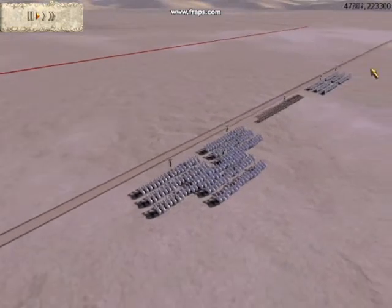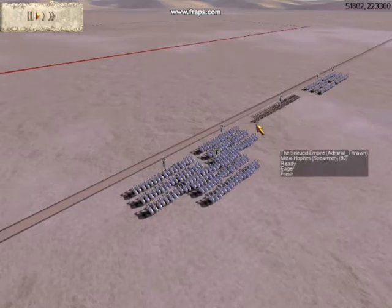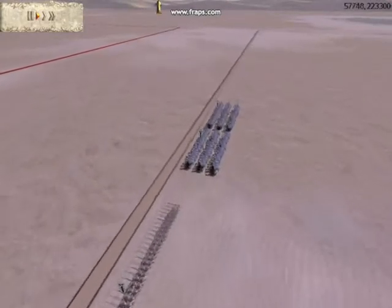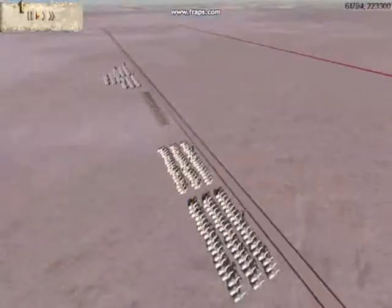I'm going to have my cataphracts on the flank, rush them in, and kill them as quickly as possible — it should be good. I'm just going to whack them. One thing I haven't figured out yet is how to change to maces for the cataphracts, which is kind of annoying. But yeah, I'm going to go with this.